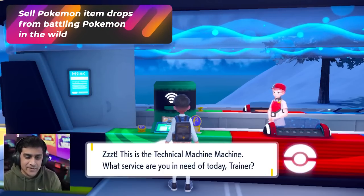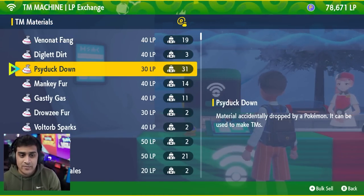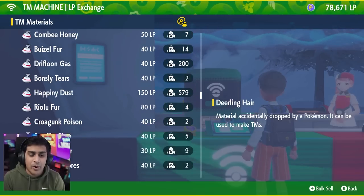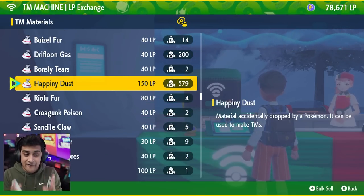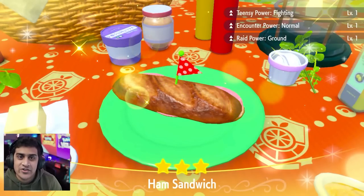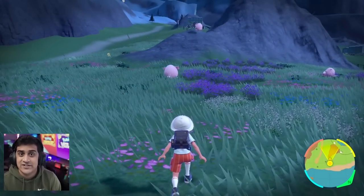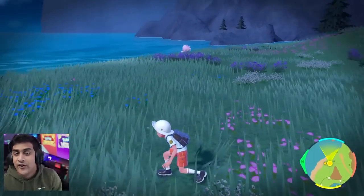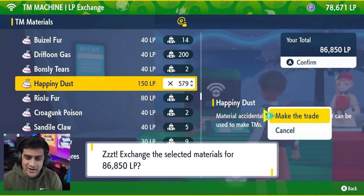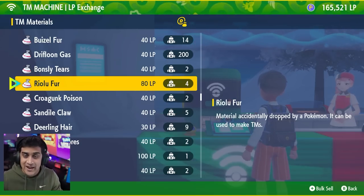A great way to earn LP is to go to the TM machine and exchange materials for LP. Depending on the rarity of the Pokemon material, the amount of LP varies. One of the best LP items is Happini Dust at 150 LP each. This comes from the experience level-up method — just make a basic ham sandwich that increases normal encounter power and fight a bunch of Chansey. They all drop the specific Happini item. With 579 Happini Dust, you can make 86,000 LP just from that — and it's very passive since you're focusing on experience farming at the same time.